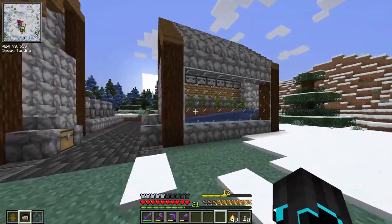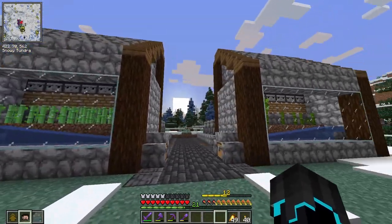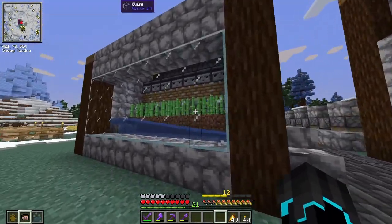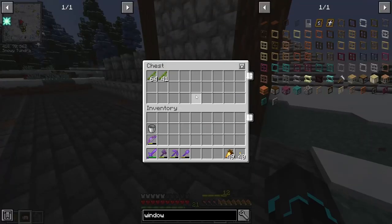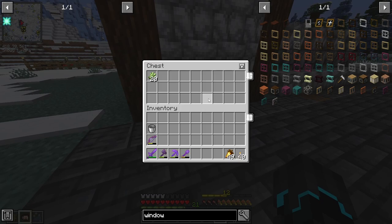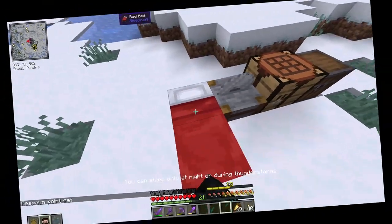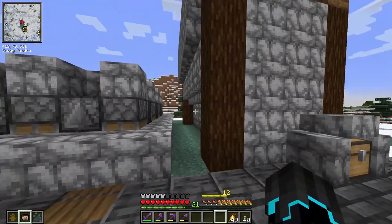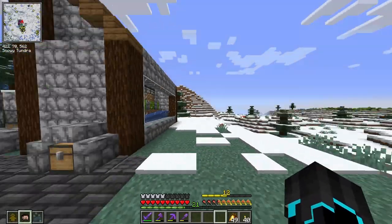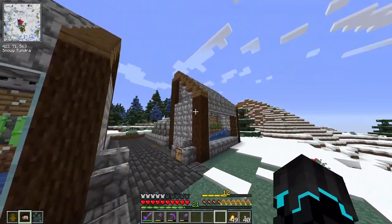We added some farms. In the last episode I mentioned I wanted to do some farming, and we have definitely made some farms. We have an automated sugarcane farm over here, an automated bamboo farm which is actually working, and on the right we have a melon farm and a pumpkin farm. Originally I hadn't added glass, but now I have and I'm actually pretty happy with how these look.